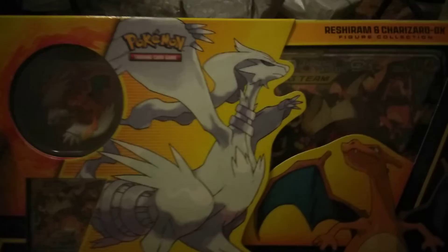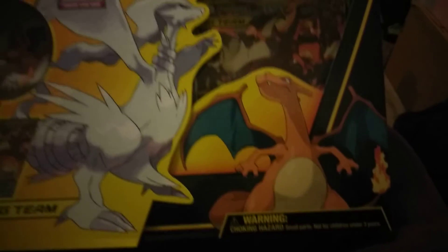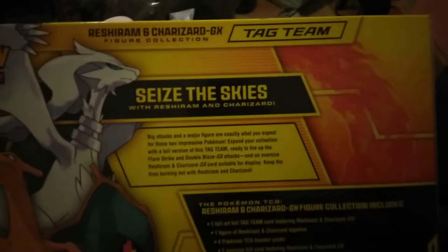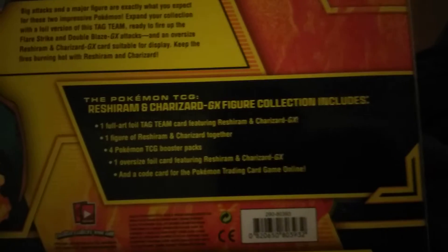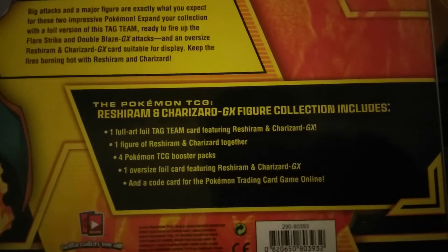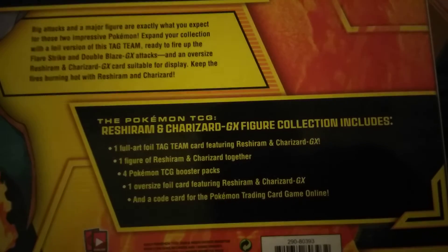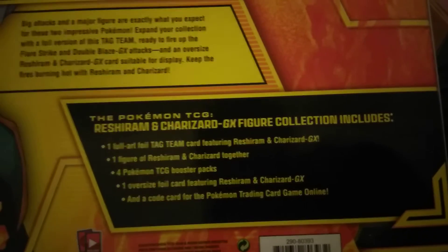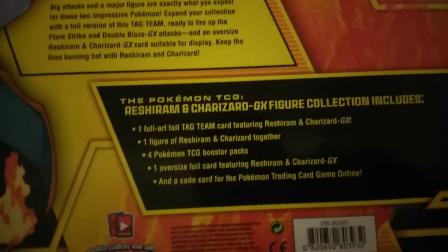And the second one is the new Tag Team Reshiram and Charizard GX Figure Collection. It comes with a full art foil tag team card featuring Reshiram and Charizard GX, one figure of Reshiram and Charizard together, four Pokemon TCG Booster Packs, an oversized foil card featuring Reshiram and Charizard GX, and a code card for the online game.